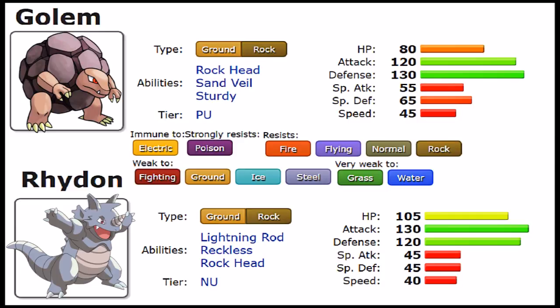First of all, HP: Golem has 80 versus Rhydon's 105, so Rhydon wins that round. For Attack, we have 120 on Golem, which is very high, but Rhydon pushes that a bit more at 130. Then Rhydon has 120 in Defense versus Golem's 130, so Golem is clearly bulkier there. For Special Attack it doesn't matter much, but Golem has more Special Attack than Rhydon. Special Defense: Golem has 65 versus Rhydon's 45, so Golem has a lot more special bulk. And for Speed, Golem is faster at 45 versus Rhydon's 40 — not by a whole lot, but meaningful.